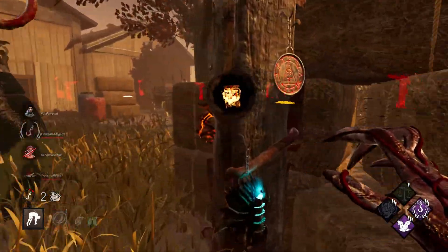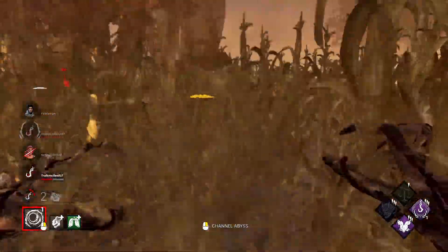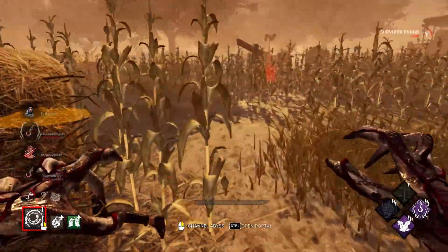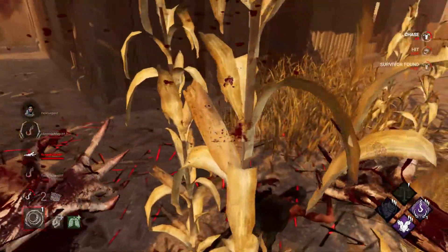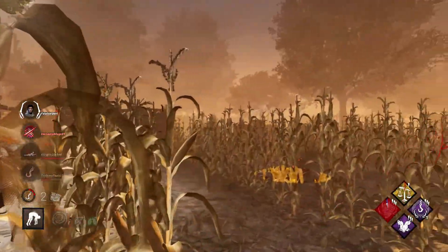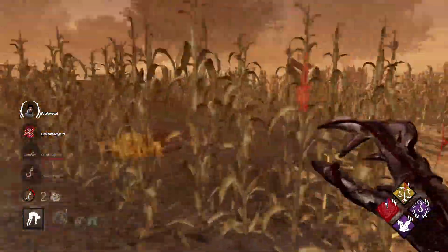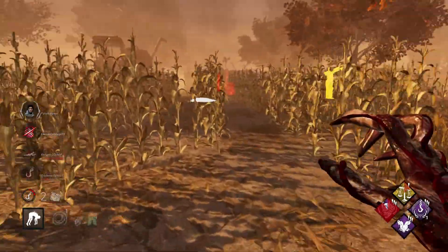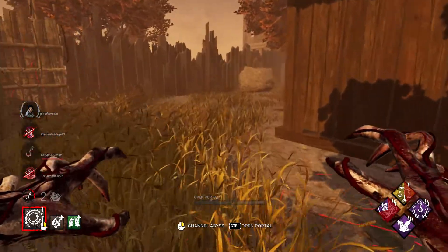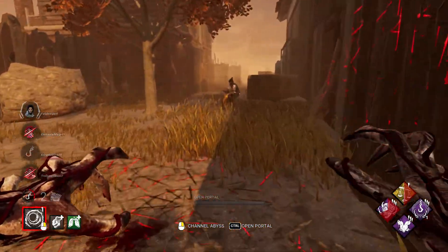Oh my god, that's three generators done already. I see blood here — yeah, she's behind this. Even with Iron Will, Sloppy Butcher gives you away. Alright, we got a new obsession, which means he's oblivious. But I don't think he's affected by Make Your Choice just yet. And they ran away — oh, they're healing right here.